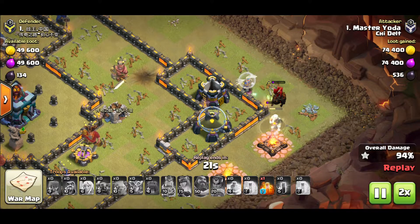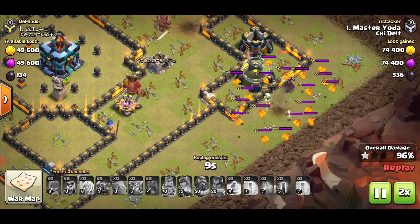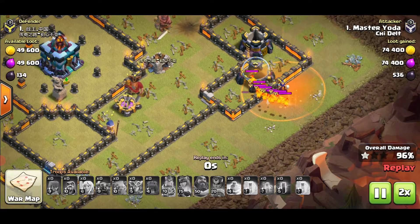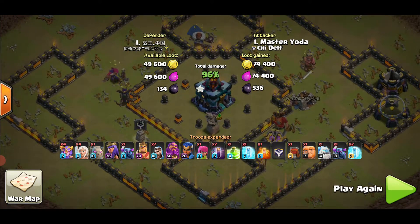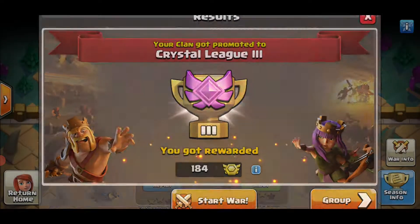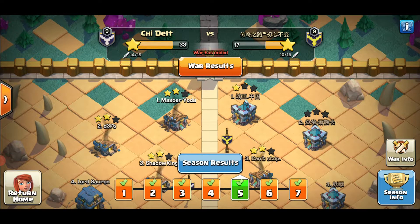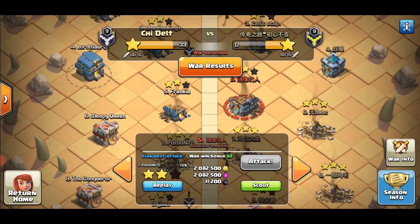The Lava Hound just does not want to go down. Unfortunately the Healer gets taken out, so the Super Witch is on her last life and getting surrounded by those mini Lava Hounds. That is it — the whole attack went wrong as soon as the army got ringed around the base and barely touched the Town Hall. Unfortunate for Master Yoda — a good attack, it's just that the troop AI cut him over there.